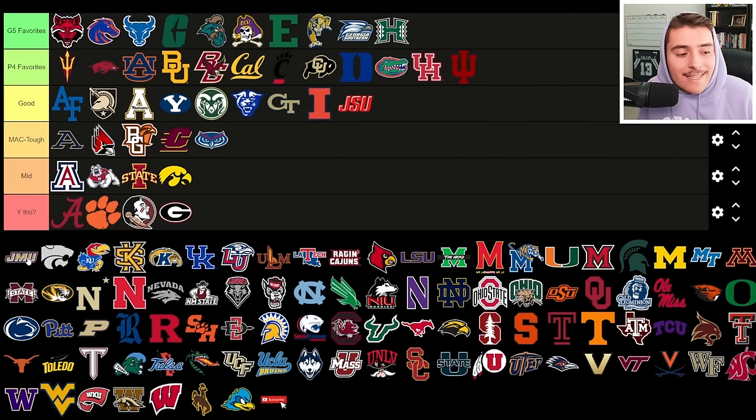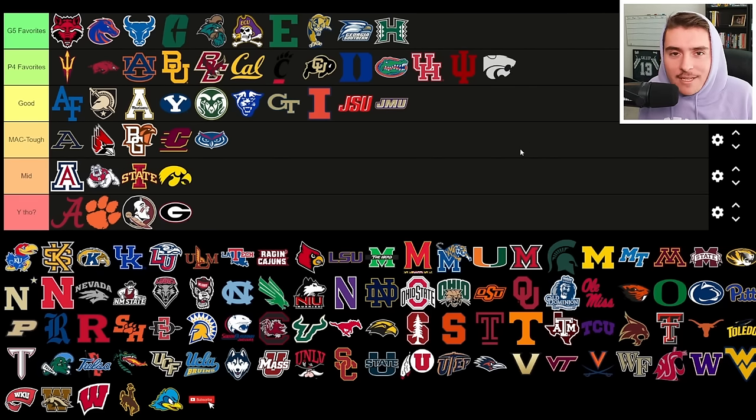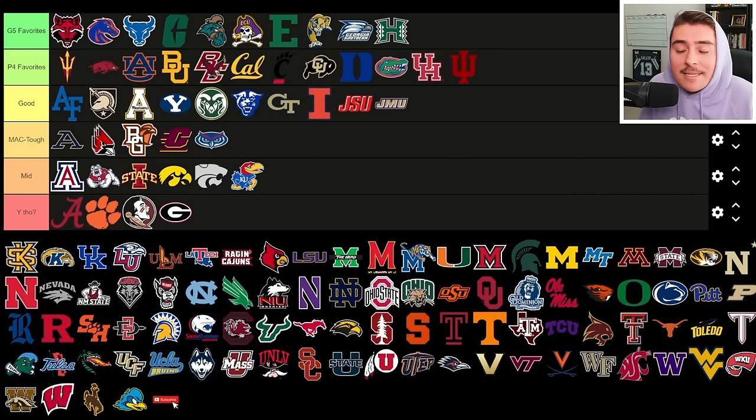James Madison was an 11-win team last year, but they lost their head coach and had a lot of roster turnover, so I'm putting them at good tier — might be a good reason to jump in and keep them competitive in the Sun Belt. Kansas State is my alma mater from undergrad, so I'm tempted to put them at the top, but realistically they're mid — already a good team in real life, upgrading at quarterback with Avery Johnson as a true freshman who rushed for five touchdowns in one game and won Pop Tarts Bowl MVP. The experienced defense makes the Wildcats dangerous in the Big 12.